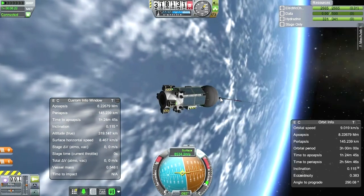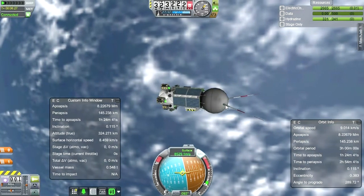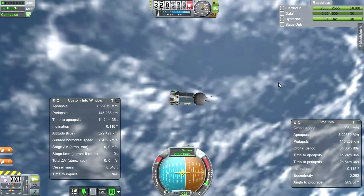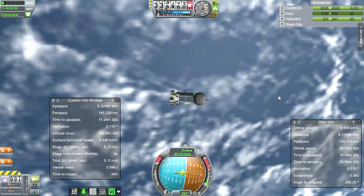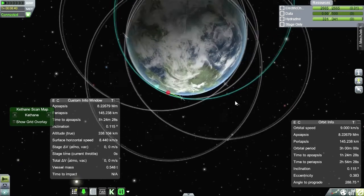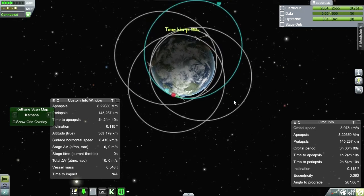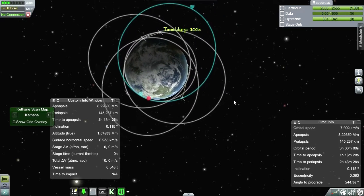I'll retract one antenna just to be sure. Let's take off SAS — there's no need for that. Obviously this satellite has connection, but nothing else does. They're all at their periapsis right now. If we expand out, let's see what the loose link is when they all reach their peaks.